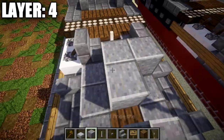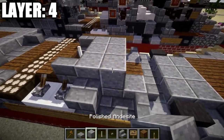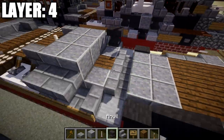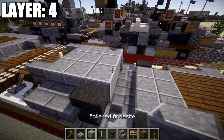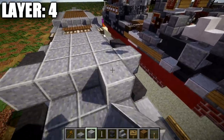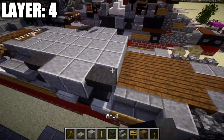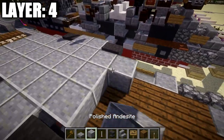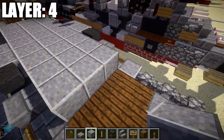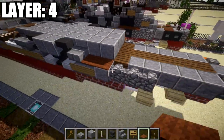Place a row of three polished andesite across the middle with a stone brick slab to both sides, then another row of three polished andesite with stone brick slabs again on both sides. Place an anvil on top of the stone brick stair on both sides, and a row of three polished andesite in between them. Then place a row of five polished andesite across, a second row of five, a row of three with anvils to both sides, another row of three with stone brick slabs, two more rows of three polished andesite, and finally brown carpet on top of the stone brick slab and polished andesite blocks on both sides.